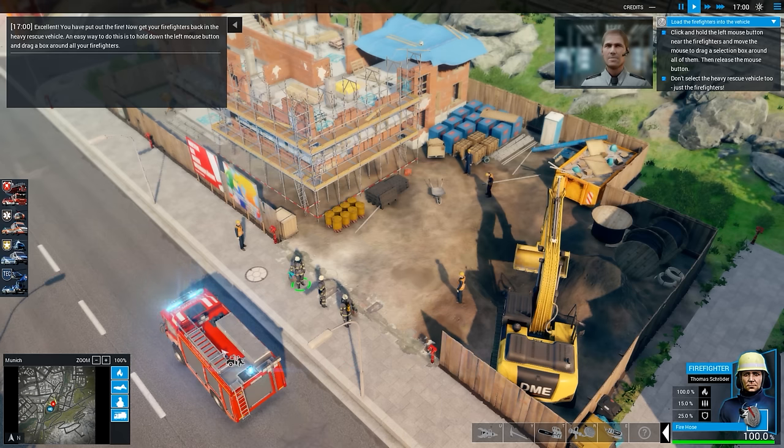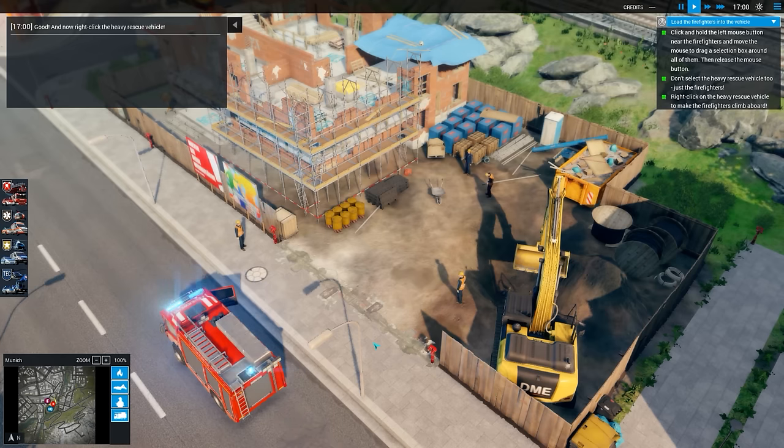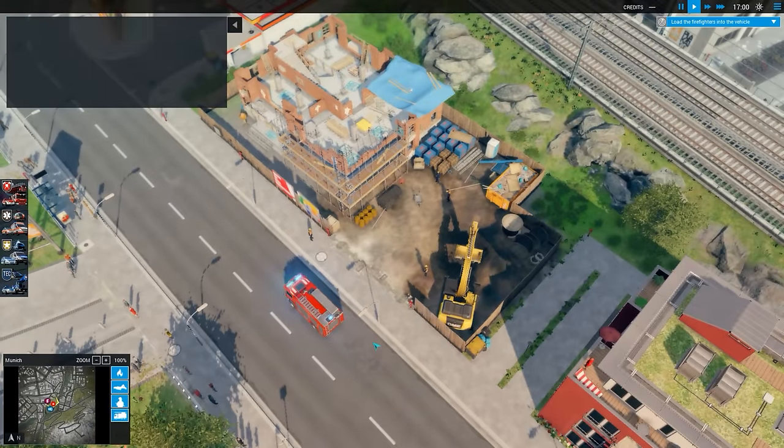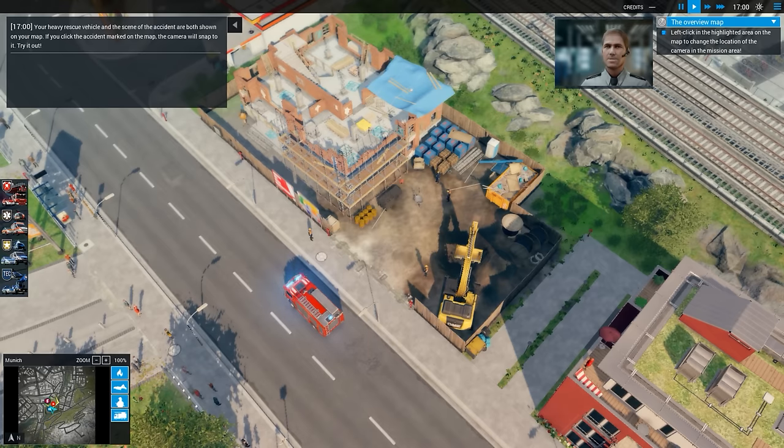That's the fire put out. I can just right mouse over these to put them back in - much easier than doing it individually. Right lads, get back in. By the way, there's just been a traffic accident in this area. What's next? You better familiarise yourself with the overview map in the bottom left. Your heavy rescue vehicle and the scene of the accident are both shown on your map. If you click the accident marked on the map, the camera will snap to it.